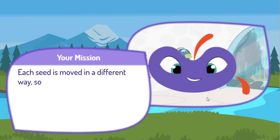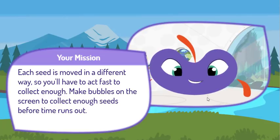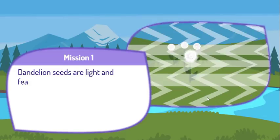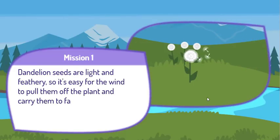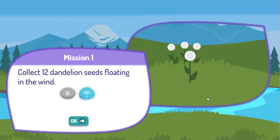Each seed is moved in a different way, so you'll have to act fast to collect enough. Make bubbles on the screen to collect enough seeds before time runs out. Dandelion seeds are light and feathery, so it's easy for the wind to pull them off the plant and carry them to faraway places. Collect 12 dandelion seeds floating in the wind.